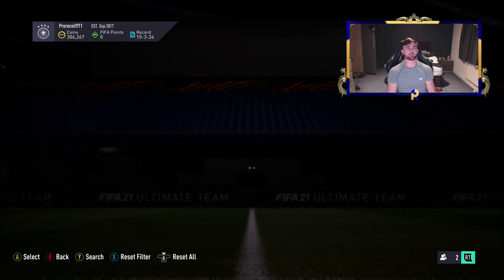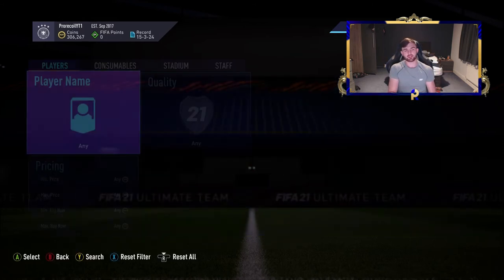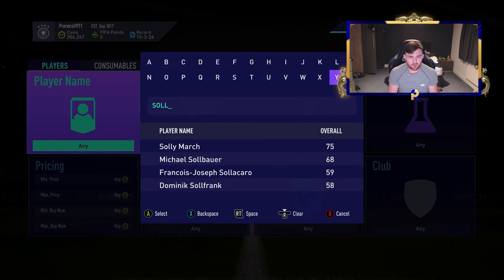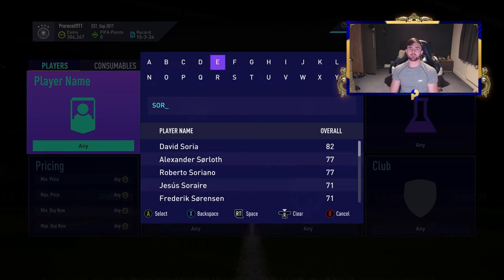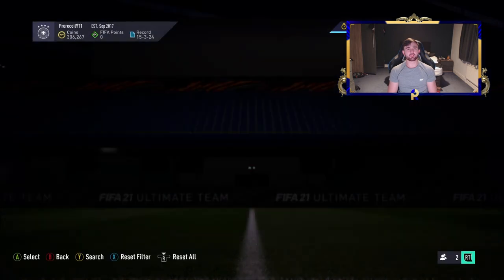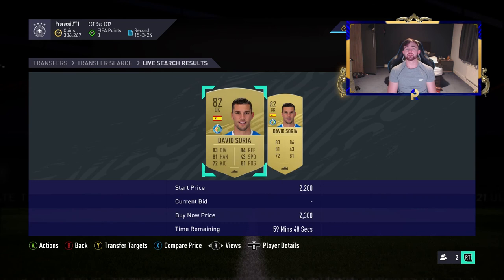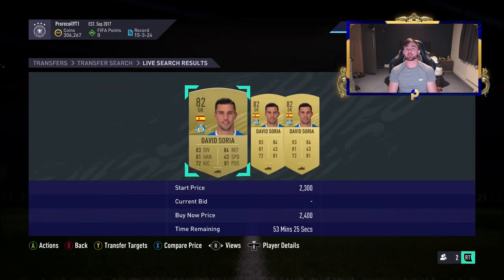I don't know what happened but we ended up getting the 2.9 - we're not going to complain, we'll take the profit. I'm going to list him for 3.5 and hopefully he sells overnight. There was one at 3k but we're going to stay safe and move on to the next method. We don't want to be spending too much especially if people are listing for the wrong price. Moving on to the final player, Solares - going for a little bit of a downgrade in price.